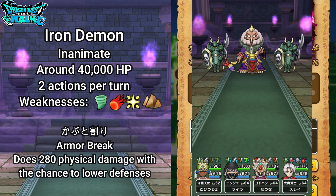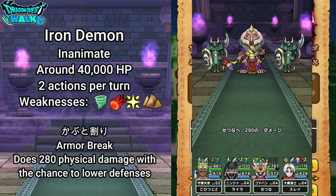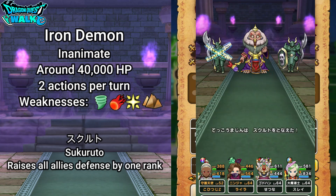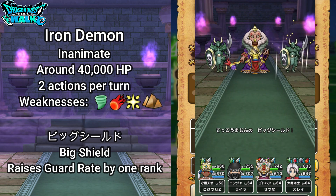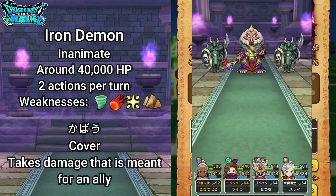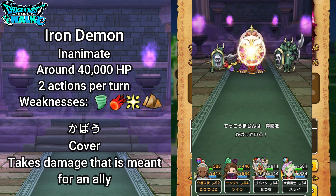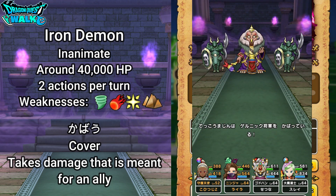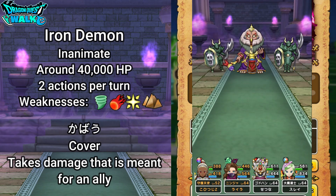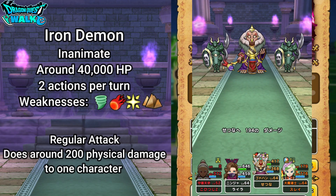Kabuto Wari also has a chance to lower their defenses. They're also going to have Sekuruto, which actually increases the defenses of all characters. After that, they'll have Big Shield, which increases their guard rate by one rank. Then they're going to have Cover Cabal — with that, they actually take the damage of another character onto themselves, and they usually use this on Gelnik himself. They also have a regular attack that does about 200 damage to a character.